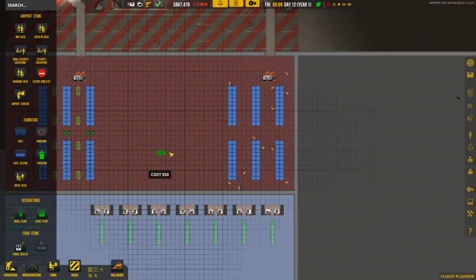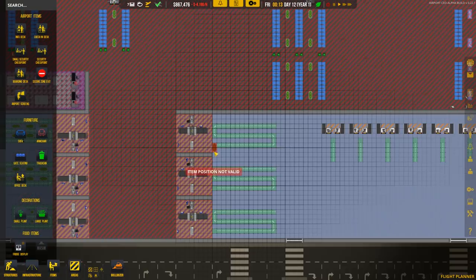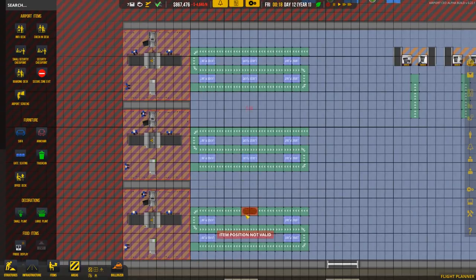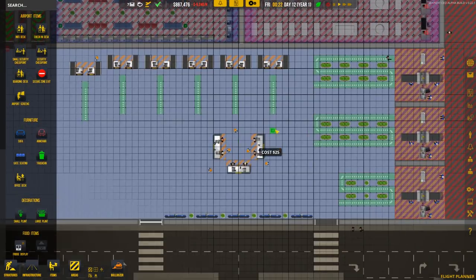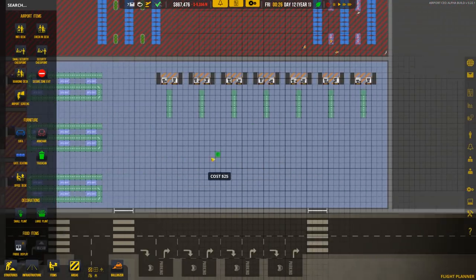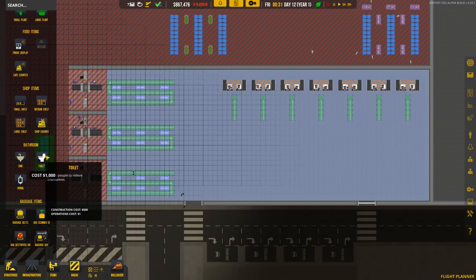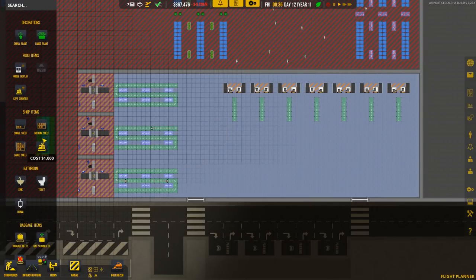Now let's put in the flowers and other decorations. We need to go to Large Plant and put them in at the ends. We'll have them around here as well - I don't know if this actually does anything mechanically yet, but it makes the place look better which is always an advantage. We also need trash cans - one, two, three, four, five, six.